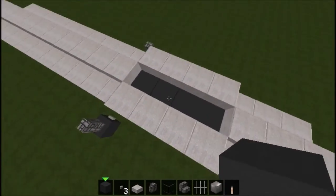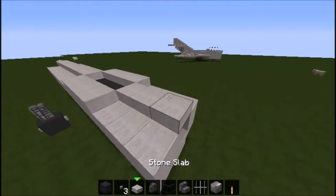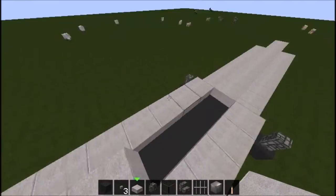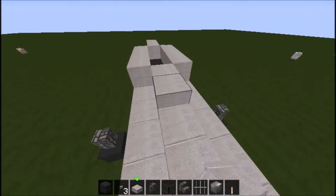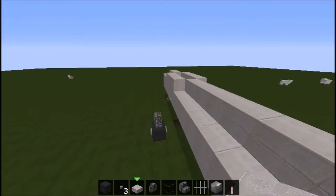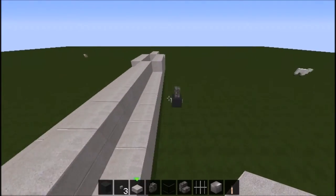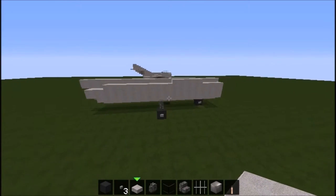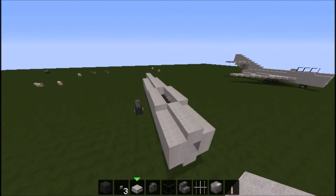You should have one two three four pieces of blocks in there. Then place some blocks and double them up on both sides — this is to make your cockpit. Double all of these up, then this section goes all the way down. Leave two at the very back on each side — that's how it should look.